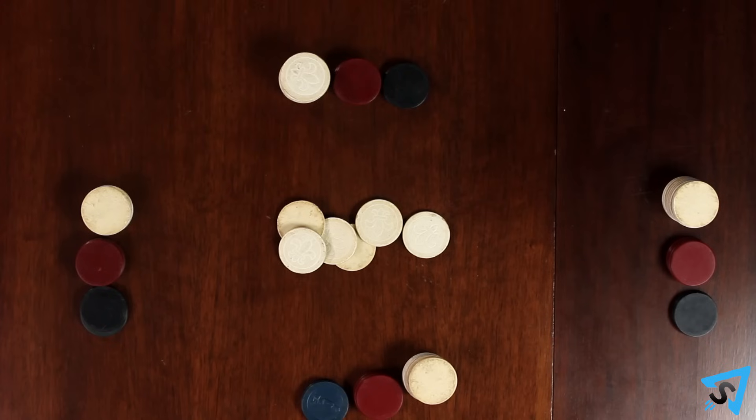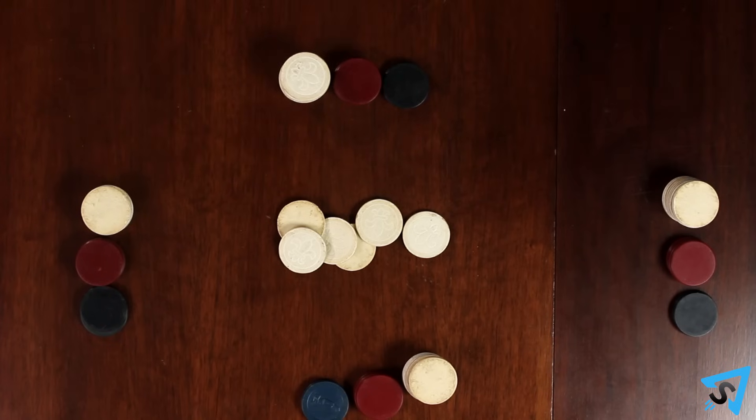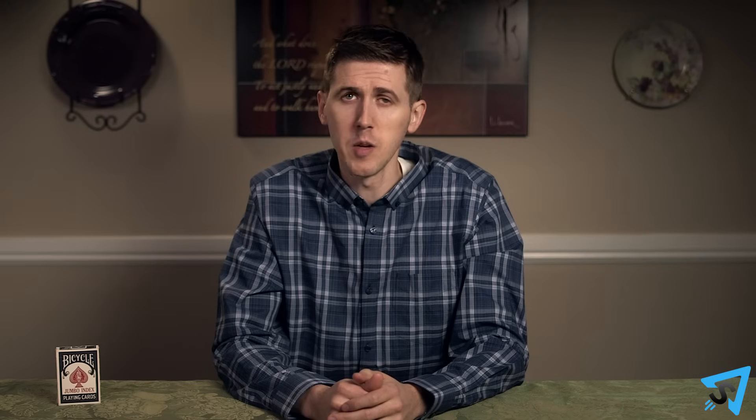Fold: you drop out of the current hand, losing any possibility of winning the pot, but you don't have to put in any more money into the pot. When you fold, you do not show your cards but discard them face down. If all but one player folds, then the round ends and the remaining player takes the pot.